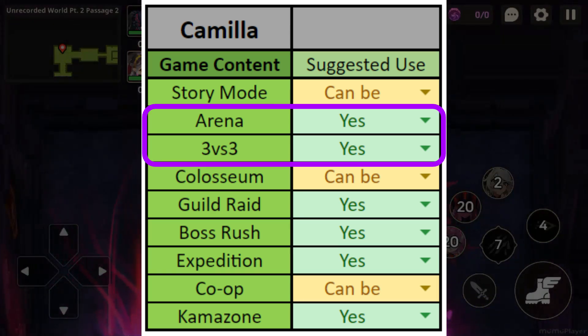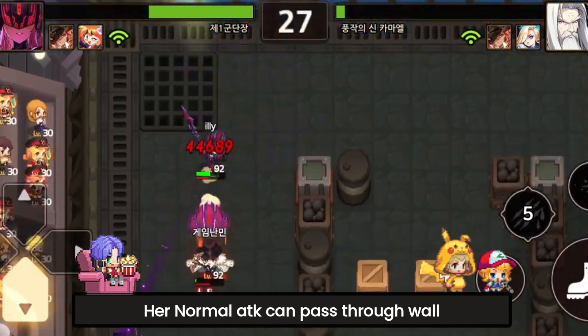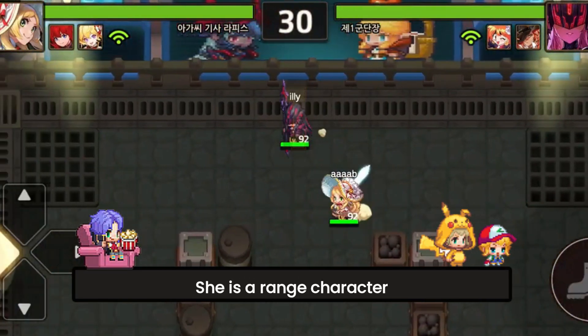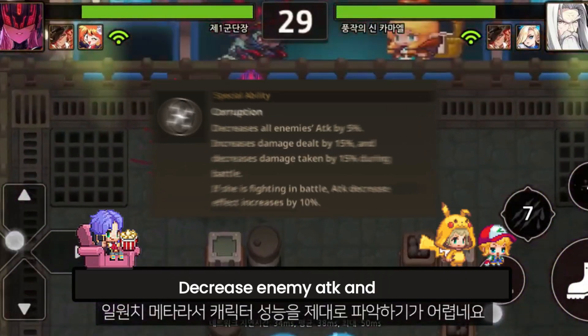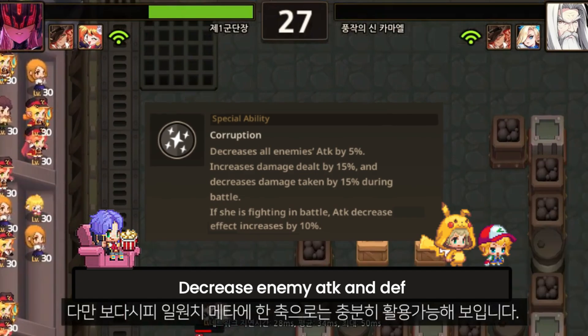Camilla is an excellent character to use in Arena. Her normal attack is fast and aggressive, and it has the added benefit of being able to pass through walls. As a ranged character, she is also effective in 3 vs 3 mode. Additionally, her weapon skill is easy to aim and use against enemies. In terms of debuffs, she can decrease enemy defense and attack, making her a great lineup for your arena team.